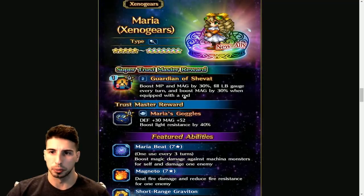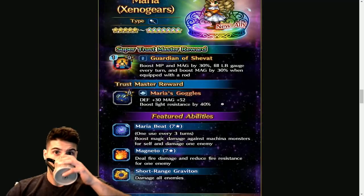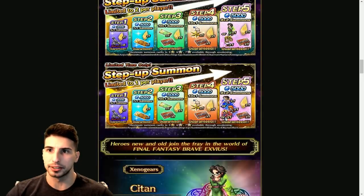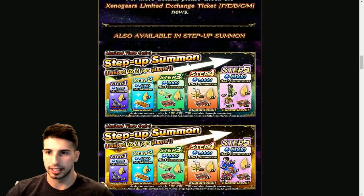Maria's Super Trust Master, Guardian of Shevat, is a materia that boosts MP and magic by 30, fills LB gauge every turn, and boosts magic by 30 when equipped with a rod — really really nice. Her Trust Master, Maria's Goggles, gives defense +30, magic +52, and boosts light resistance by 40. She's able to break defense and spirit, boost her own magic, and deal good strong damage. That's the Xenogears banners — and like I said, I find this step-up really sucks. I'd tell you guys not to pull and keep your lapis for future stuff.